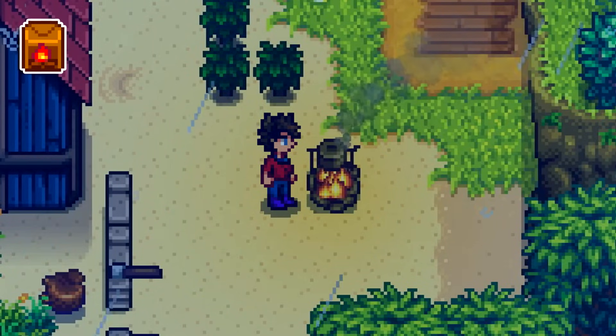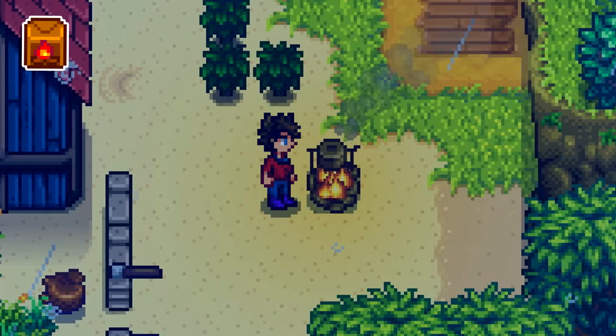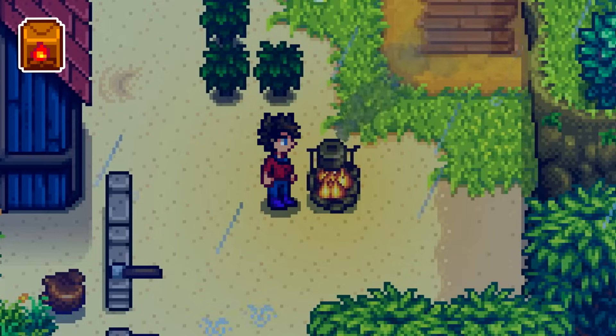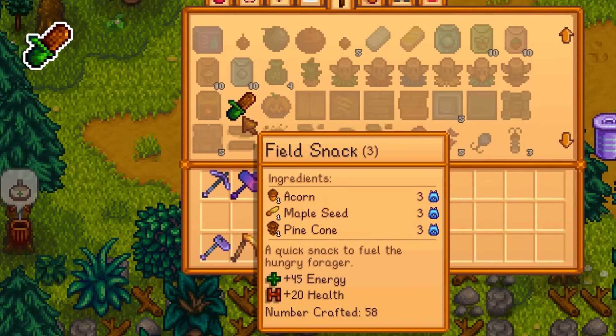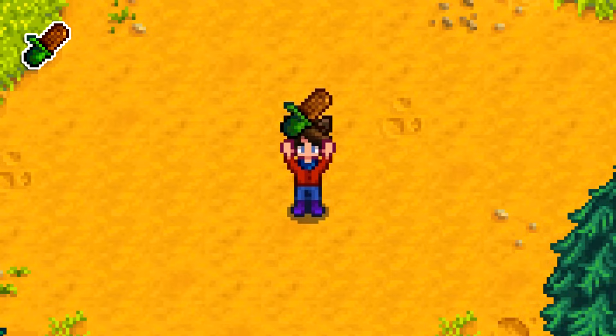Cookout kits used to be one of the most broken moneymakers in the game, being sold for 3,000 gold just for some wood, fiber, and coal. It got knocked all the way down to 80 gold, which is less than those ingredients sell for — it's now probably one of the most useless items in the game. Field snacks are one of the very few food items craftable wherever you are. My tip: don't automatically make as many as you can. It may be tempting because pine cones, maple seeds, and acorns aren't that useful, but you never know when you're going to need a tree farm.